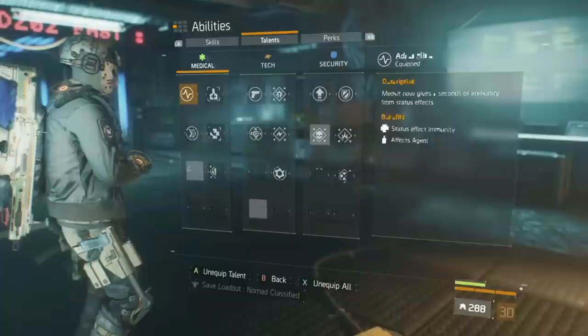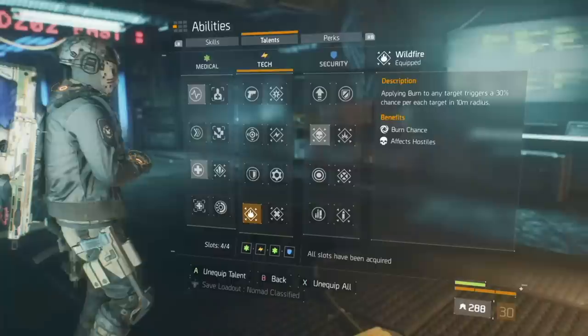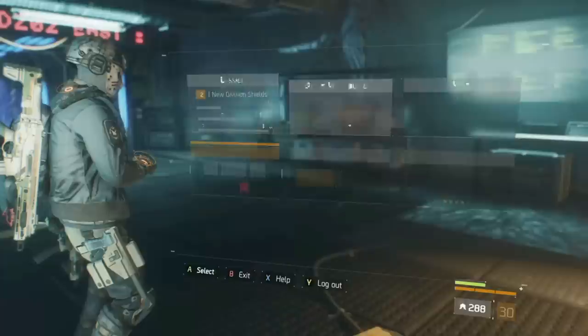The talents I've got equipped are Adrenaline — if I see a bleed coming through, I'll pop that med kit to remove it — Critical Save, Wildfire to increase the burn, and Precision to increase my crit chance and crit damage to give me a little bit more damage output.